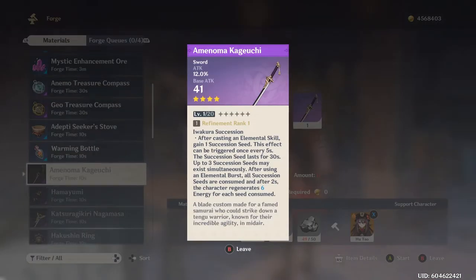The first one we're going to look at is the Amenoma Kageuchi, the one-handed sword. It is attack percent with a base attack of 41 — pretty average for a four-star weapon. Its special ability is Iwakura Succession: after casting an elemental skill, you gain one succession seed. This effect can be triggered once every five seconds, and the seed lasts for 30 seconds. Up to three succession seeds may exist simultaneously. After using an elemental burst, all seeds are consumed, and after two seconds the character regenerates six energy for each seed consumed.